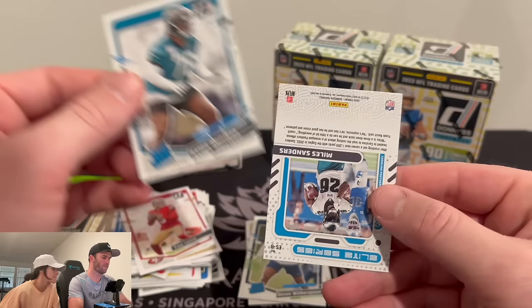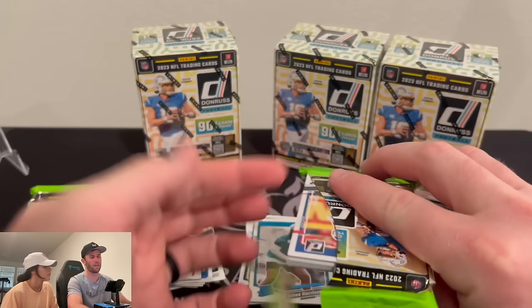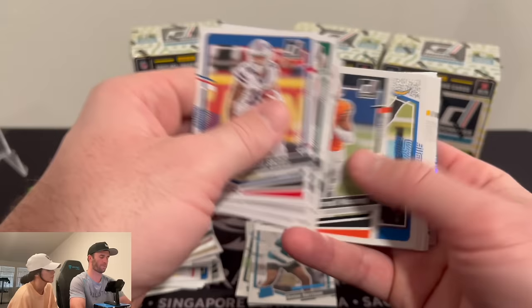Devin Witherspoon here, Anton Harrison, and then our first backwards card — Miles Sanders. Like, this is the other one where you'd think, 'oh man, that's sick.' Now if that was CJ Stroud or Anthony Richardson, then yes, there would be some demand for it. But it's not a short print or anything. We do have something in this pack though.